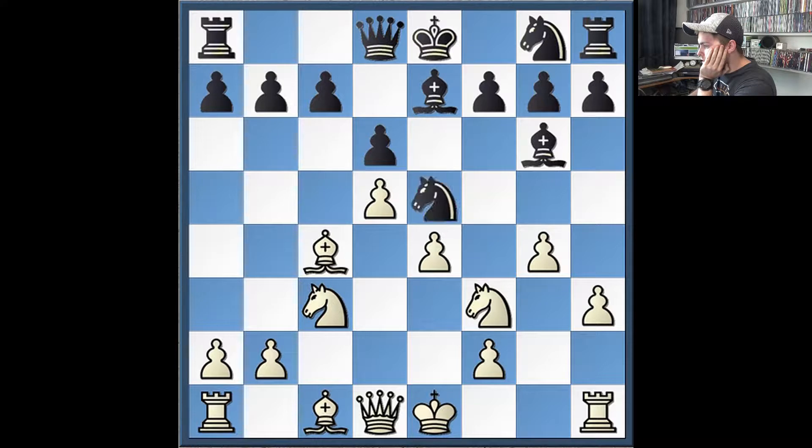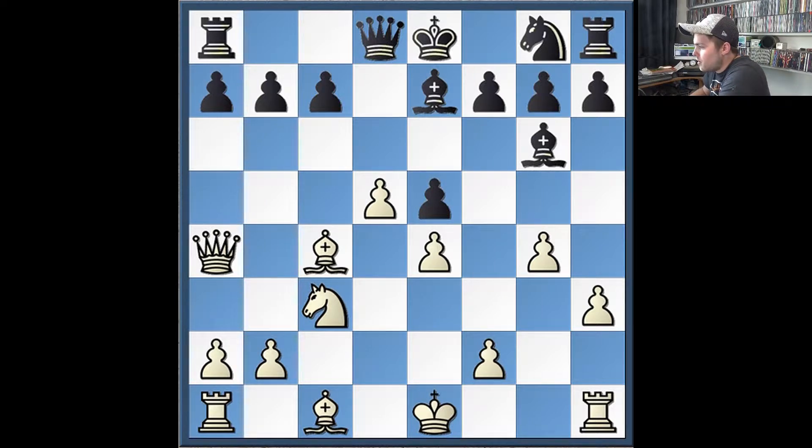He went knight to e5. I took. He takes. And I give the check. Here you can see the downfall of retreating the bishop back to g6 — he has no good way to defend the check. So he ends up moving his king.